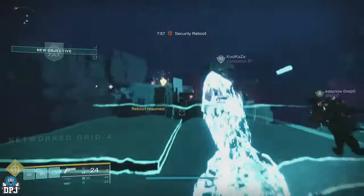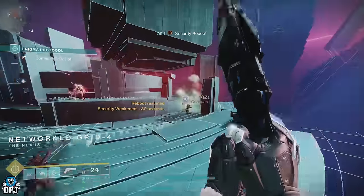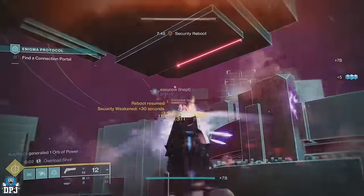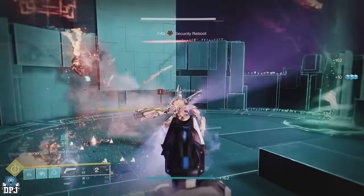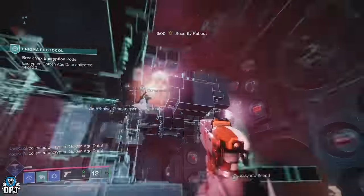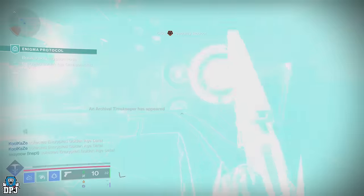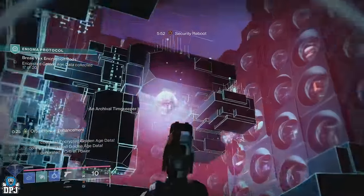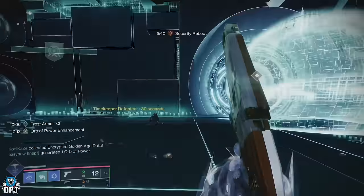Enter the teleporter — from here you have 8 minutes to push through and take out the main boss. There are no real puzzles here, it's all about time: shoot those gold prisms and move as quickly as possible. You'll enter a part of the mission where you have to collect 20 Golden Age data by shooting those purple balls to drop the data. Collect it and you're good. If you die, it removes what you've collected, so keep that in mind.